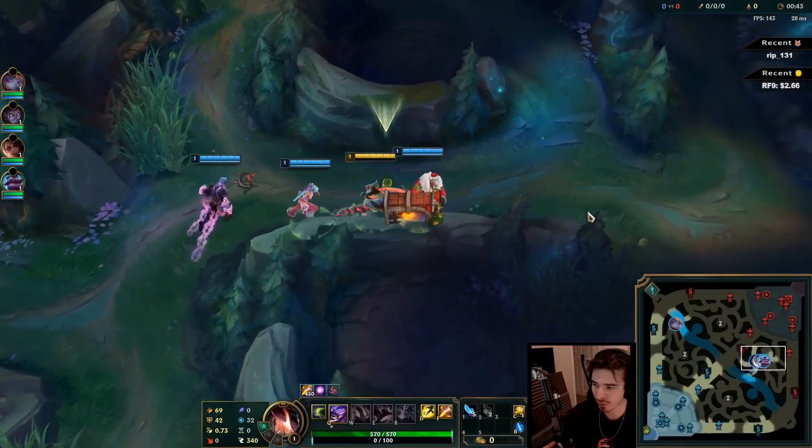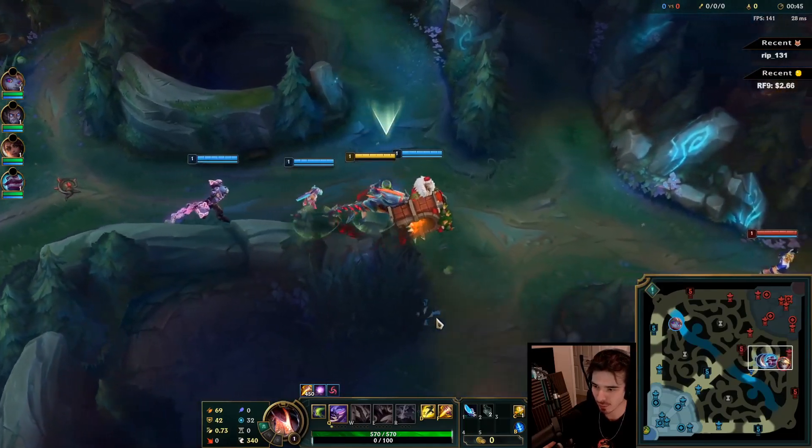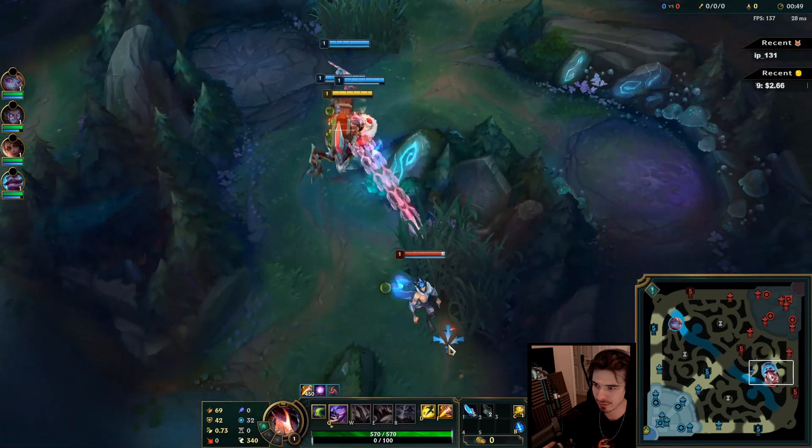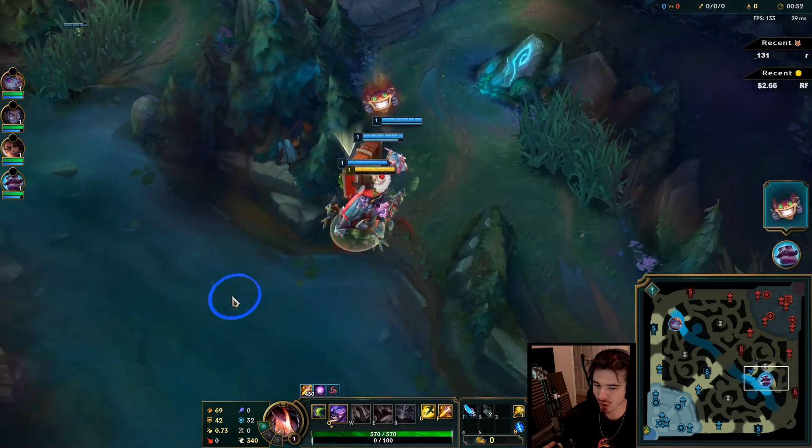Level 1s with Braum, very scary. Silas has some good follow-up with his E as well. Winter's Bite — more like Winter's Shite.